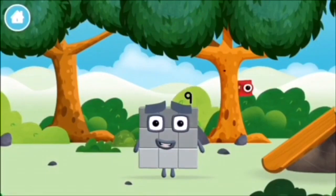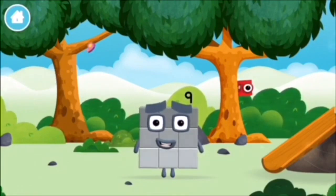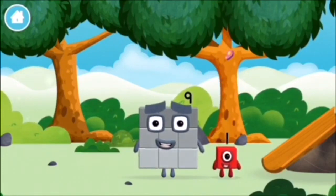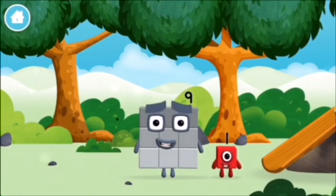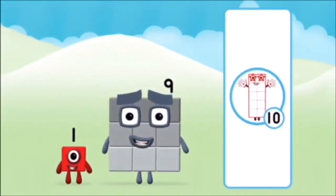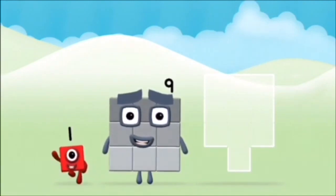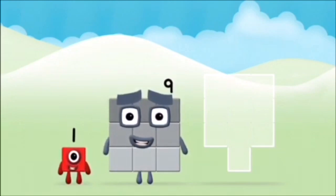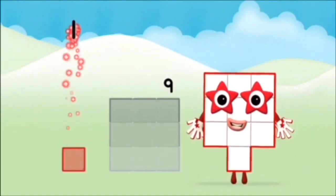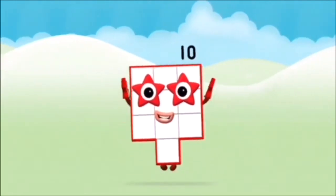You made a new number block! Which number block is this? One — one block! What number block can you make by adding these two together? That's the correct answer! Now add the number blocks together! Nine. Nine, nine, one. One. One plus nine equals ten.